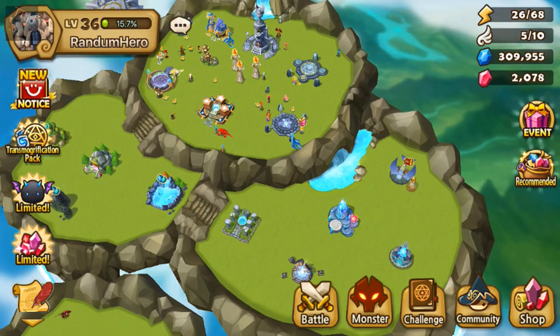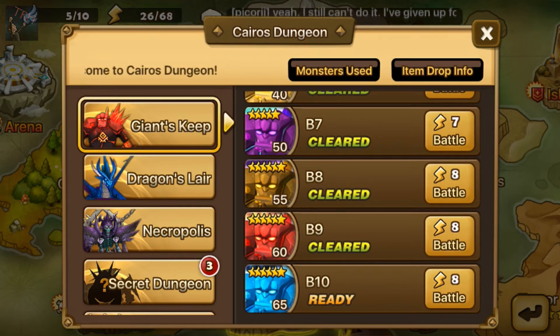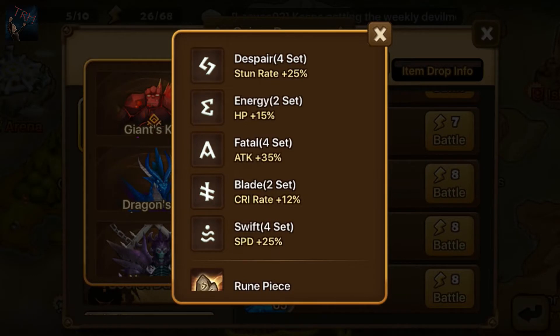From what I was reading online, the strategy for this game is to as quickly as possible create a team that can beat Giants Keep B10 — B stands for basement I think. The goal is to do Giants 10 on auto mode as often as possible until you get enough five and six star runes to make all your monsters stronger. Giants 10 has the best chance of dropping five and six star runes, which I can cover in a future video.